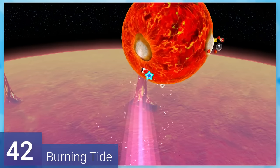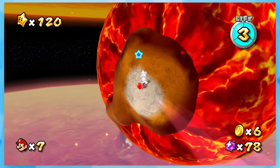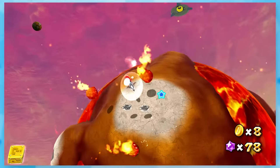42: Burning Tide. With 80 star bits, feed the luma and you're sent to some random volcano planet with five silver stars waiting to be grabbed. The lava rises up and down pretty frequently, but you're given a lot of time to prepare for that.